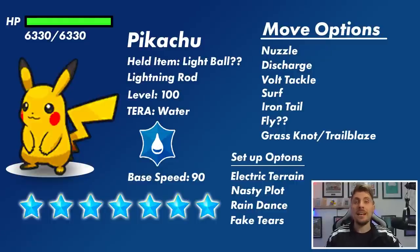Surf will probably be on this set — it goes along with the Tera typing perfectly. Iron Tail is a signature attack; they love it in the anime and it is on the 3 Star Tera Raids already, making some matchups a little more difficult. Fly is an option if we're going along with the Surfing or Flying Pikachu theme, which could cause issues if we're bringing predominantly Grass types. Grass Knot and Trailblaze are the other options, giving it Grass type coverage.